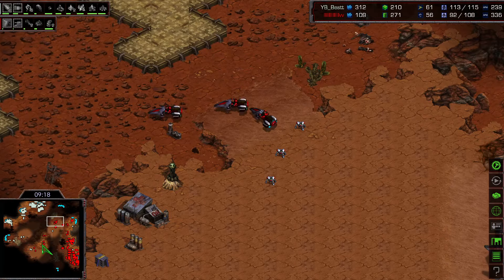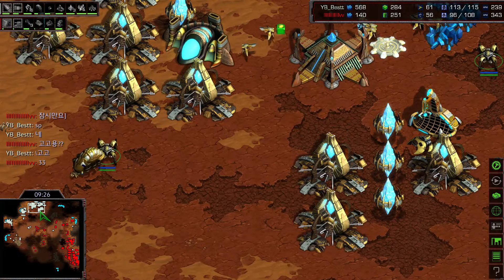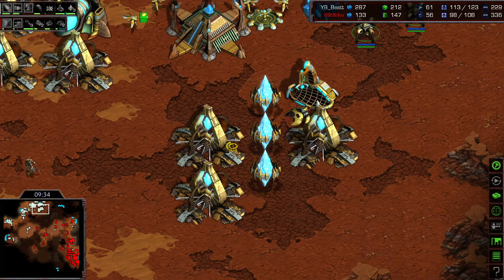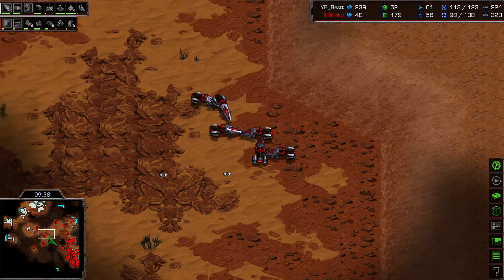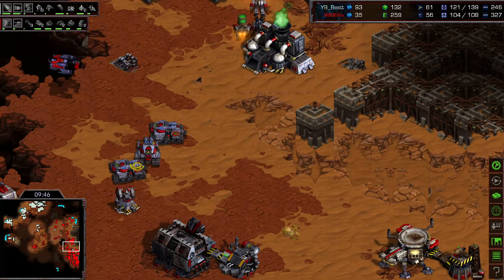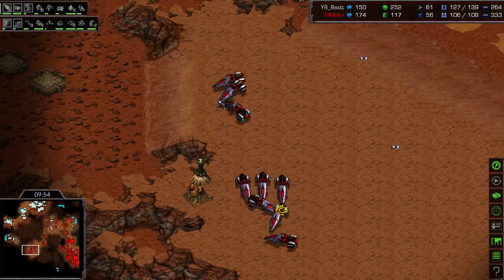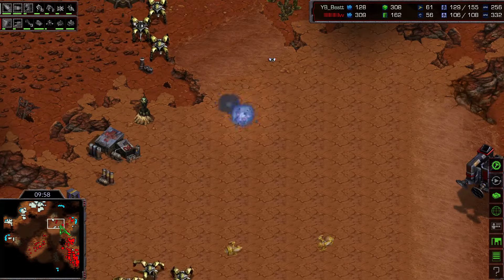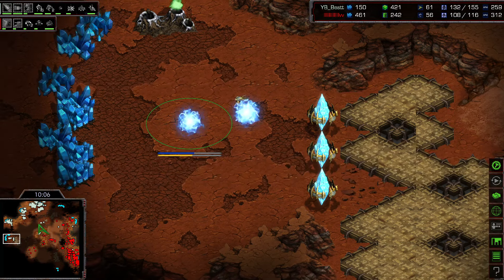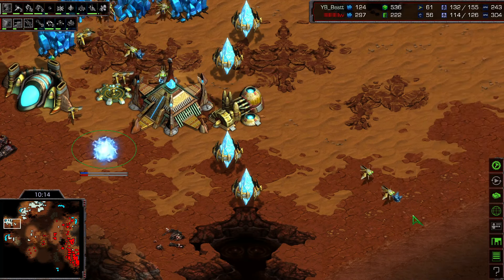Flash tries to punch forward toward the expansion with vultures to deal economic damage, but Best's patrolling dragoons respond. We also finally see a reaver. Best plays smart defensive gameplay as Flash tries to gain more map awareness. Closing towards the 10-minute mark, it's mostly dragoons for Best, and he'll likely add some zealots soon. Flash is playing like a typical Terran: factory after factory, likely going mech — tanks with vultures and perhaps goliaths to snipe observers.